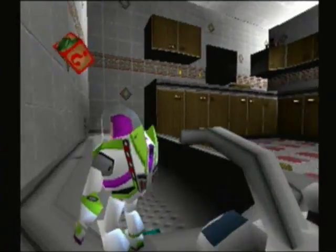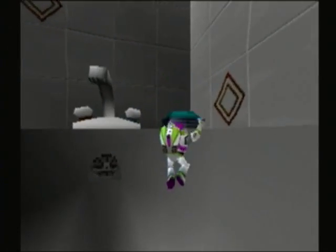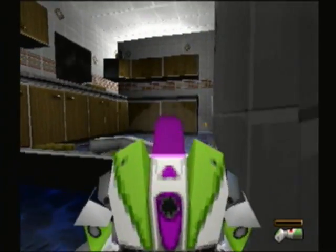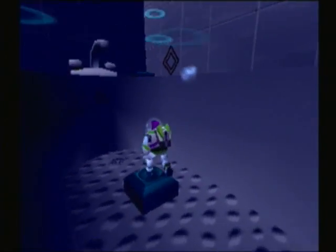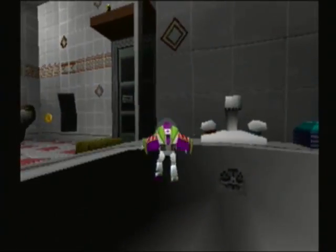By shooting that lock we're led to the bathroom. These teal switches actually raise the water level of the bathroom, so it's like we're flooding it. Can you imagine how pissed off Al would be if he walked into his bathroom and saw it was all flooded?